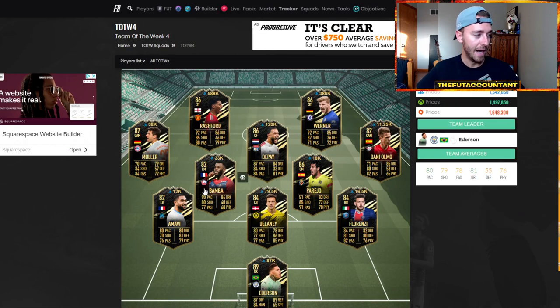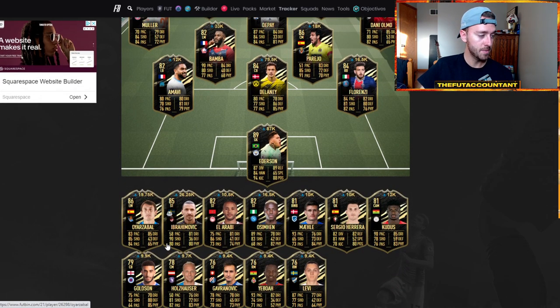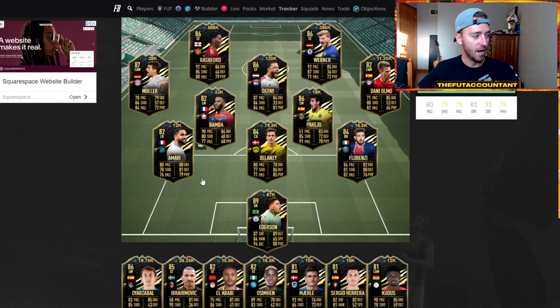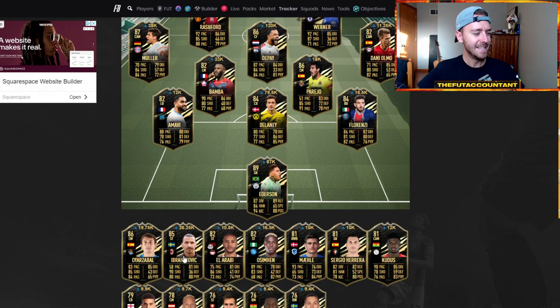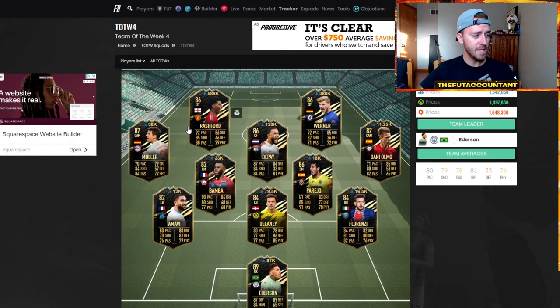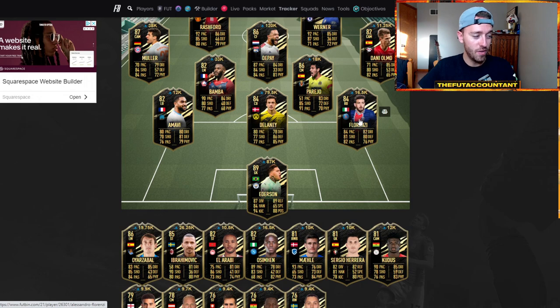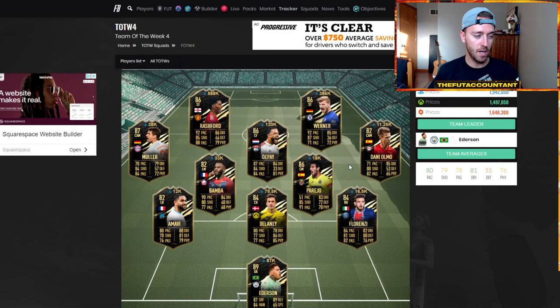This is the whole team right here if you want to take a look. Obviously you guys know about Rashford, Werner, Depay, Delaney center back cards — pretty interesting. Florenzi was very interesting today with the ones-to-watch movements. If you sold those in the hype, GGs — same thing with Oseman. How does Zlatan get on the bench? An 85-rated Zlatan Ibrahimovic gets on the bench but doesn't make it in the squad ahead of Danny Olmo. Come on, give Zlatan the dynamic image. Anyway, Delaney, Rashford, Werner, Depay are probably the standouts.